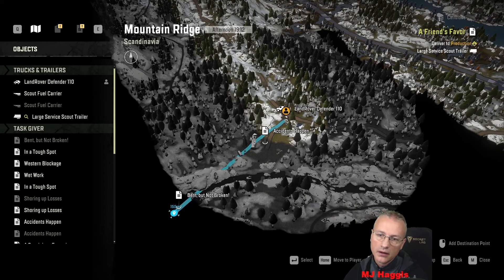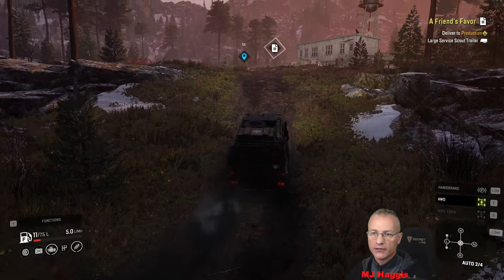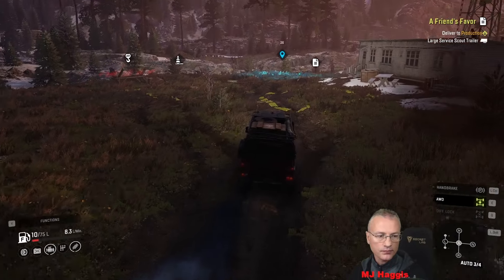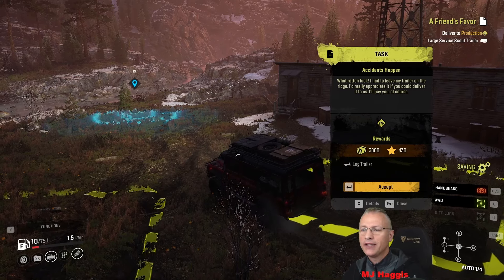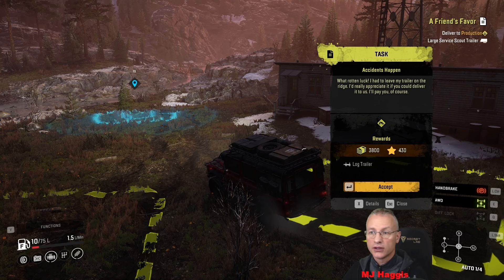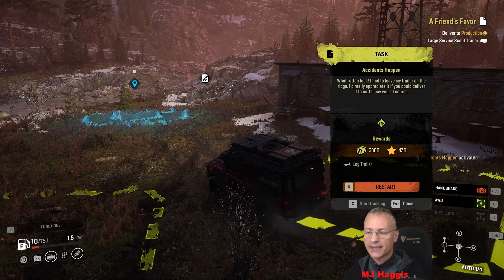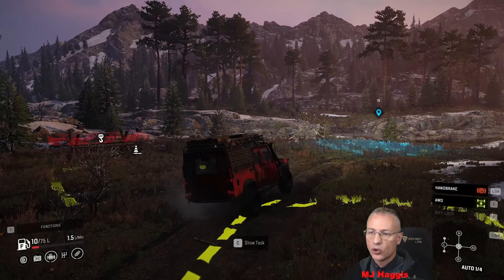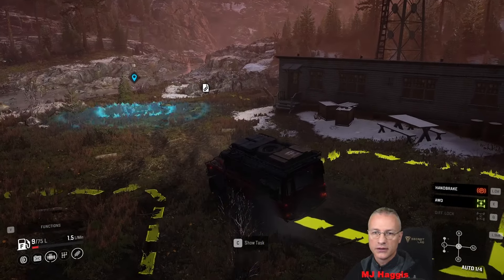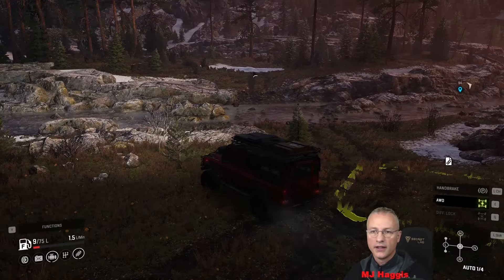We'll probably only get as far as that waypoint there, which is just there. Might have to sleep here for the night and bring it back in the morning. Task — 'Accidents Happen': what rotten luck, I had to leave my trailer on the ridge. I'd really appreciate it if you could deliver it to us, I'll pay you of course. Log trailer — okay, not using the scout one for that. 3,800 cash and 430 XP — XP we don't need to worry about because we are maxed out. I'll track it but then won't track it, because I don't want tasks cluttering the top right corner. We're just going to continue unless something is nice and easy.